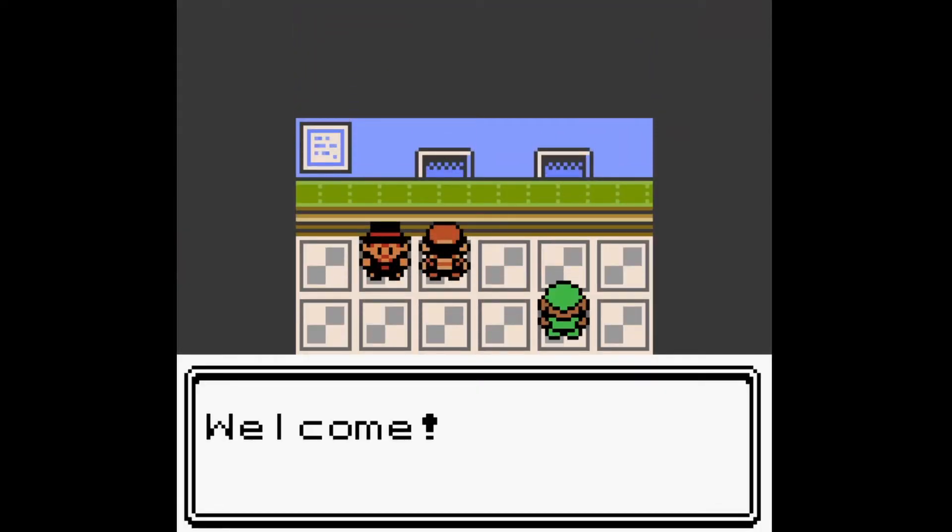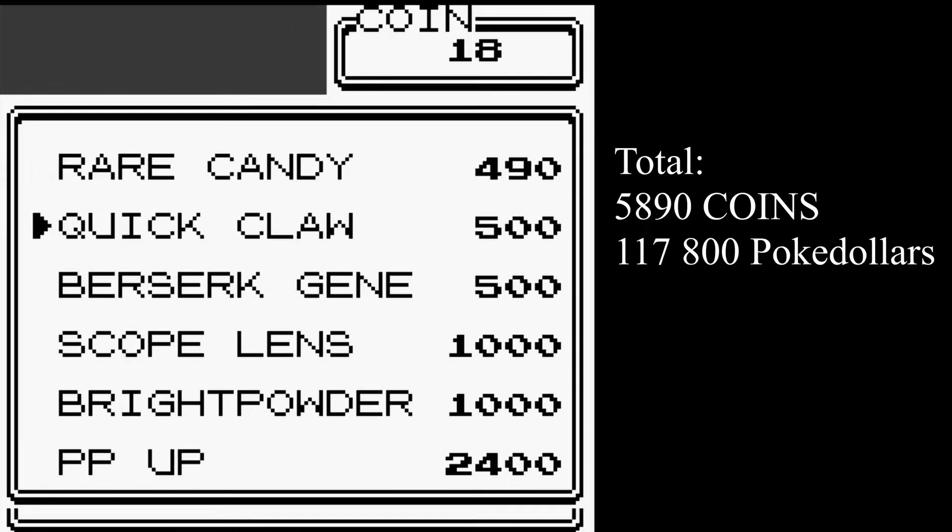Over here to the right in this building, you can talk to this person to see the items. I think there's a Berserk Gene you can't get anywhere else. Scope Lens is here too along with a bunch of other rare items. In total these items are worth 5,890 coins — about half as much as the Goldenrod game corner, probably because of the Master Ball.